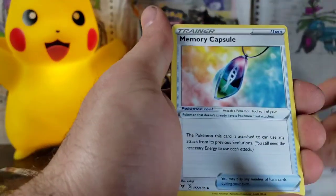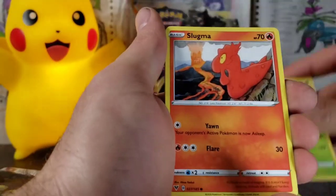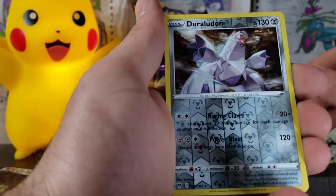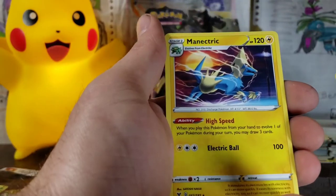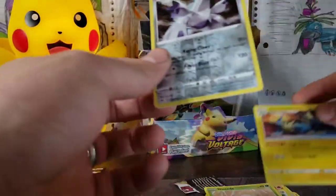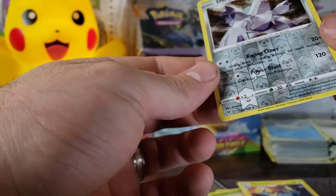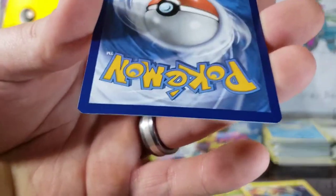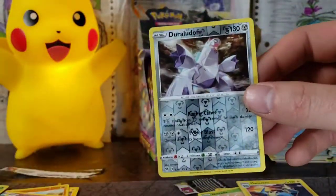Next pack — four from the back. We've got our Grass Energy, Loudred, Memory Capsule, Go-Goat, Slugma, Beldum, Milcery, Wooloo, Nincada, Duraludon, and a Manectric. This Duraludon is awesome actually — I'm pretty happy about that. A Reverse Rare Duraludon. He looks stunning.